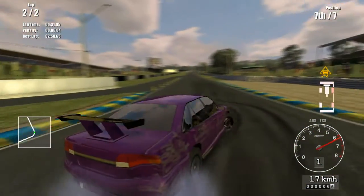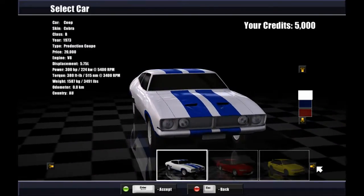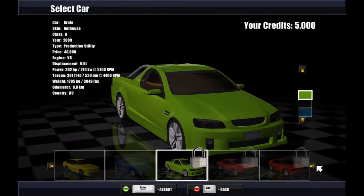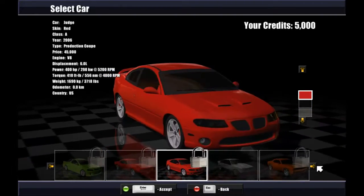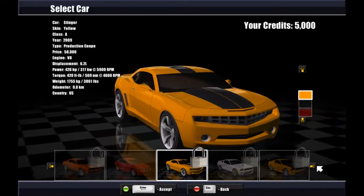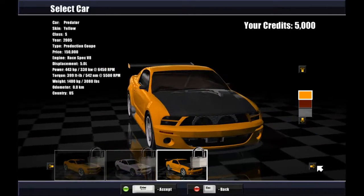I'll quickly share some Driving Speed Pro as well — just quickly share the extra cars available. There's the V8 Brute Utes, so there's the Ford and the Holden Utes. There's also some old and new chargers. There's 13 cars in all — there were only 5 in Driving Speed 2.